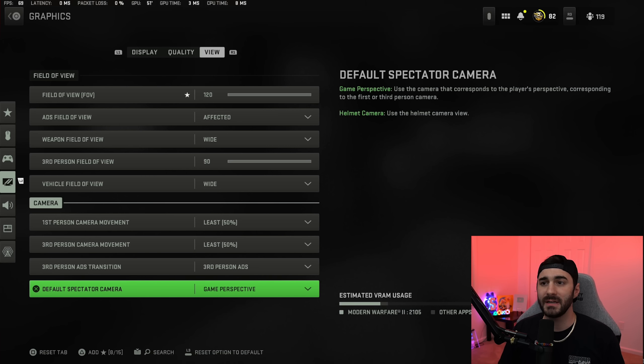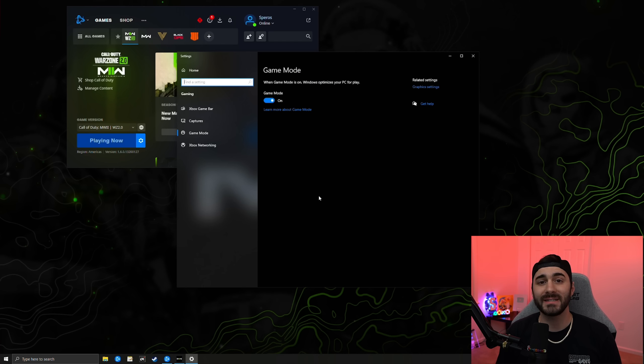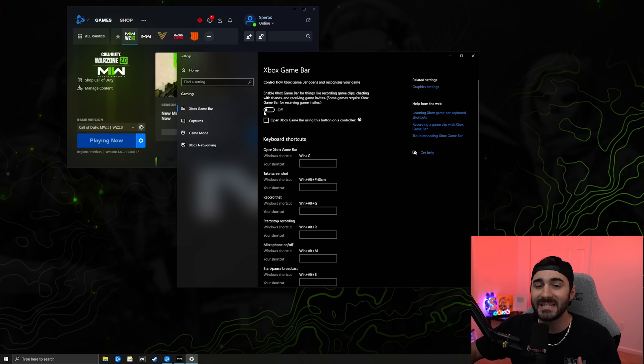For first person/third person movement, you want this as low as possible — 50. To get the most out of your PC, go to Windows settings. Search for game mode and make sure it's enabled. Then go into the Xbox game bar and make sure it's turned off — if it isn't, it's running in the background taking up valuable resources that could be getting you more frames.